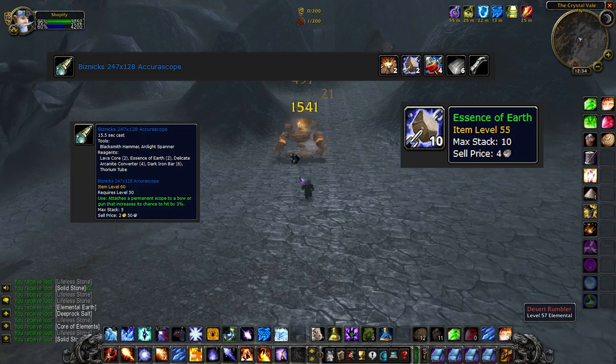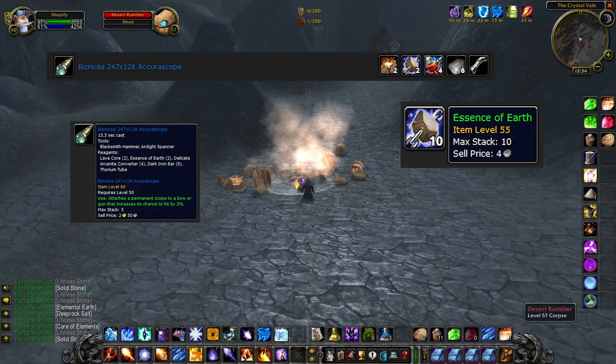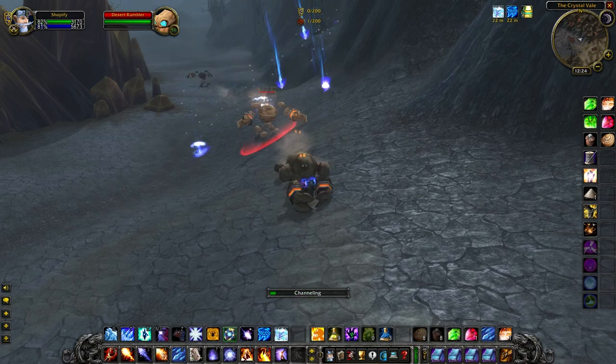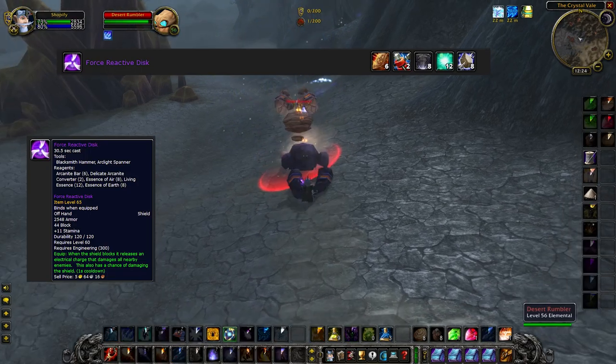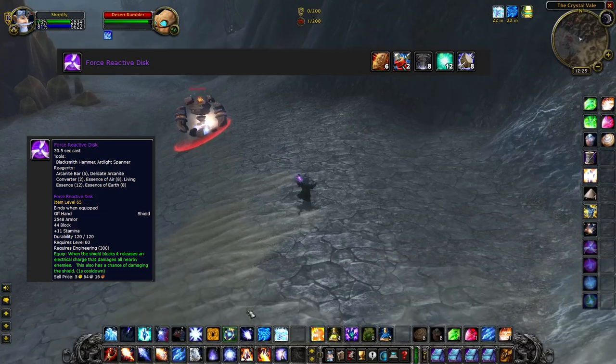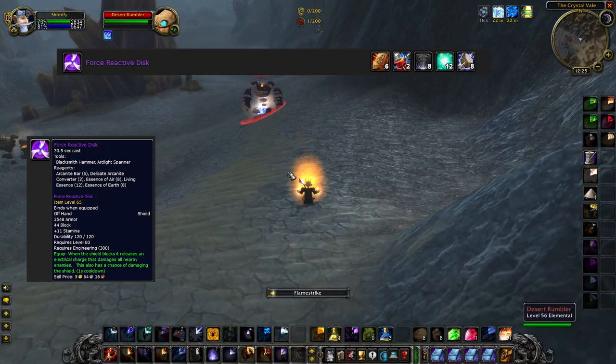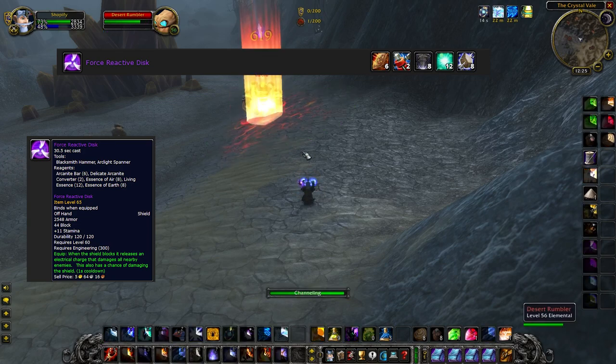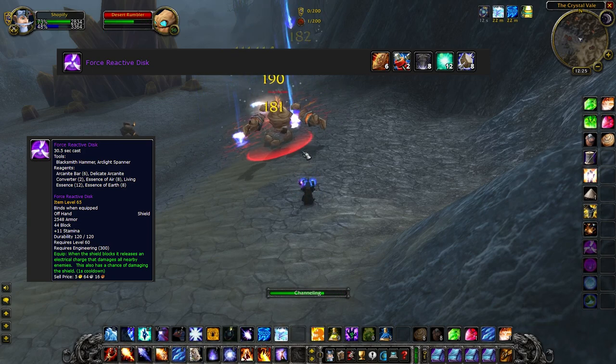Biznick's Aquara Scope — this is BIS for hunters in Season of Mastery and very expensive to make. It needs 2 of them. Force Reactive Disc needs 8 of them. This shield will be widely used for tanks with engineering in high mob situations — for example, Blackwing Lair when you get to the Whelps just before Broodlord.